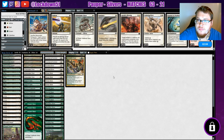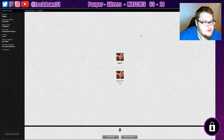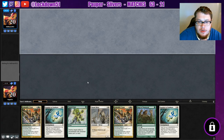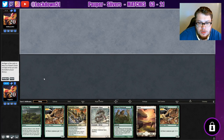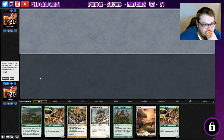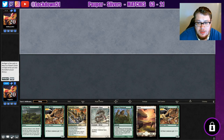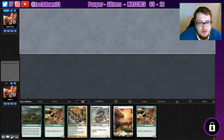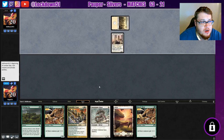Nice little blowout for Mono White Heroic — we had the good draws and they emptied their hand early, which they tend to do. Cannot keep this — yikes. This isn't a great hand either. It's a good hand if we just had one more land. I could keep and drop the Vines, but it's risky. We've got all the other good stuff though — I really want to keep a hand with Armadillo Cloak. Let's put a Vines back.